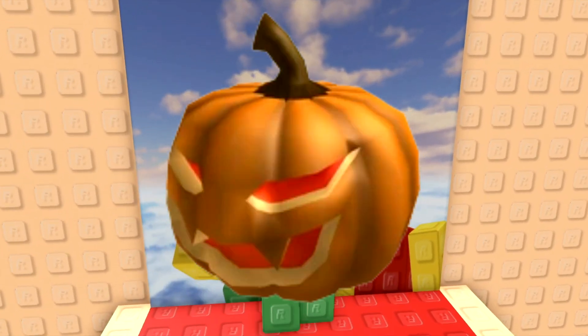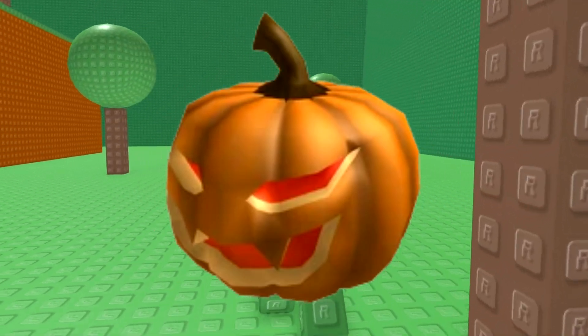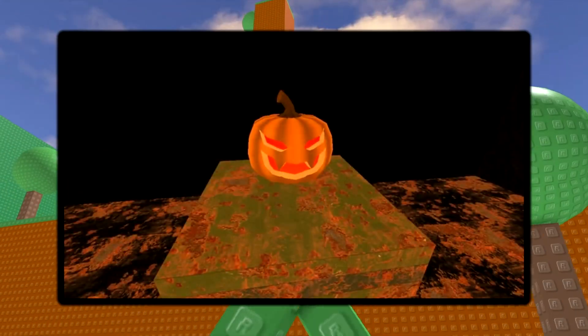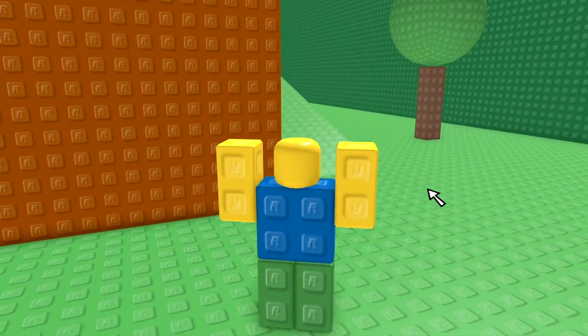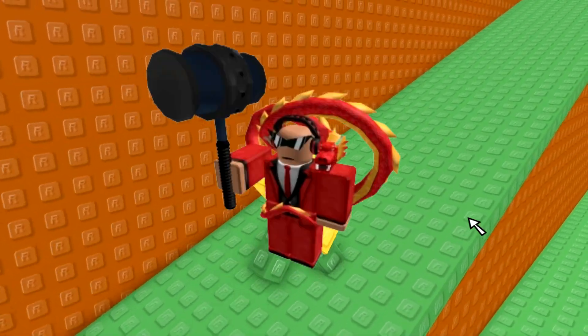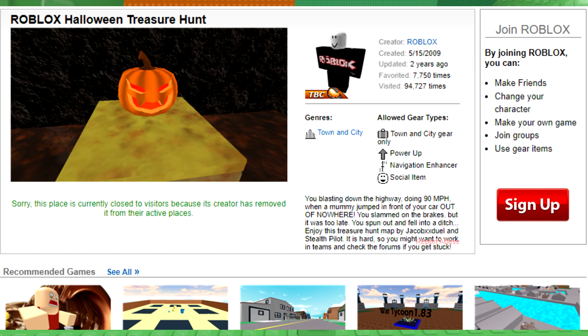The very first item in the Sinister series is Sinister P, which players had originally obtained from the Halloween Treasure Hunt event game that started October 30th, 2009, with the original creators of the event being Reverse_Polarity and Self-Pilot. The game was hosted under the Roblox account.